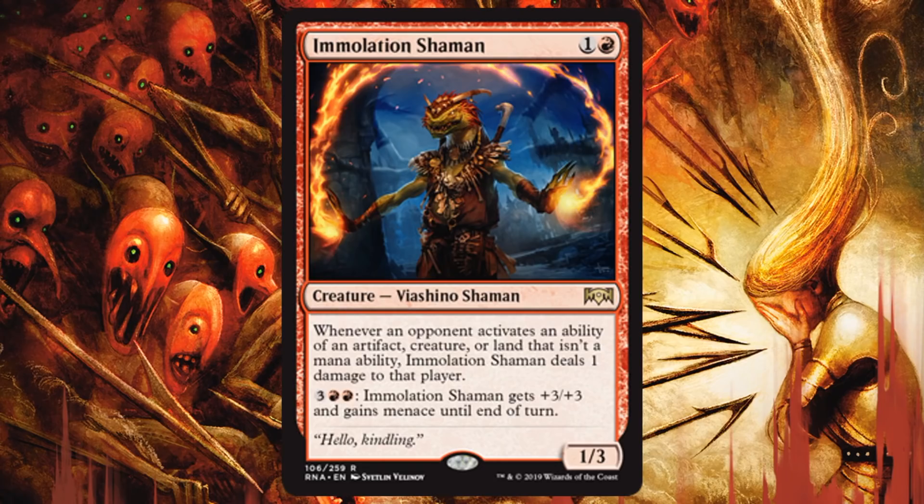Immolation Shaman — this is another really solid rare. Great for Rakdos, but even in Gruul I would consider this because it's a 1/3 for 2. A 2-casting cost 1/3 with these abilities will be just fine. Whenever an opponent activates an ability of an artifact, creature, or land that isn't a mana ability, this deals one damage to that player. That's a way to turn on Spectacle and adds more pressure. Beyond that, if you're in a board stall, this can be pumped up and given Menace for two red and three — plus 3/+3 and Menace. Later in a board stall you might activate that twice in one turn. It's a good card early and good card late, especially for Rakdos.